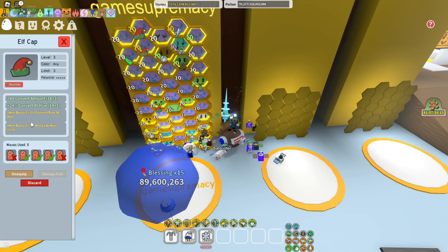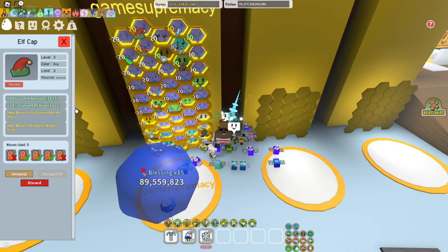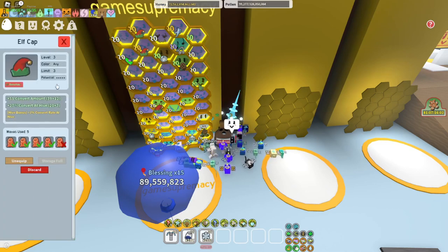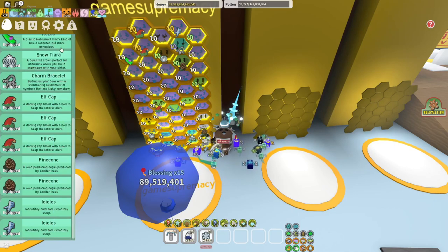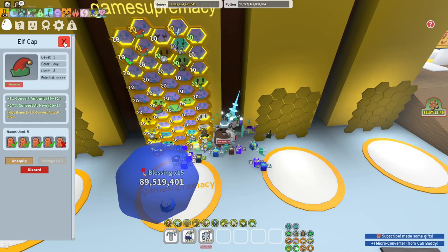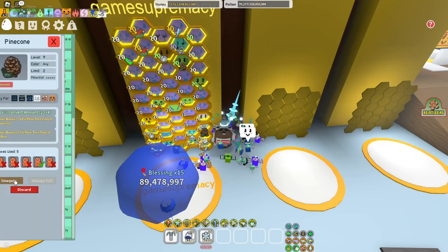Next, the Elf Cap — if you're lucky with a 5-potential Elf Cap and you use Waxes on it, you could get the Honeyhead Hive bonus. The maximum you can get is 4% — I got two of them with 4% and one with 2%. Definitely go ahead and try to get Convert Rate Hive. It's pretty good. Next, you're going to need two Pine Codes because they give extra Pine Tree Capacity and Pine Tree Pollen.